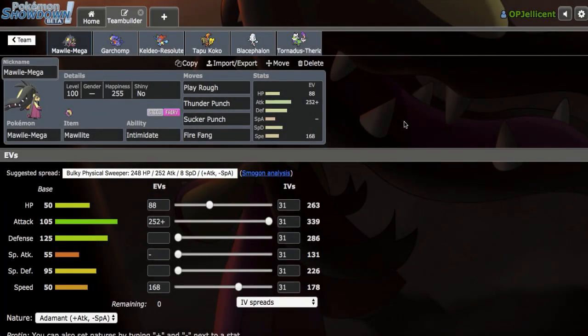Hey, what's going on everyone? I'm the OP Jellicent. Going to be laddering up in OU using this team right here - I got a Mega Mawile on it. I believe it's the one I used for the Garchomp team builder video. We got Mega Mawile, all-out attacker set right here with four attacks: Play Rough, Thunder Punch, Sucker Punch, and Fire Fang, which is definitely very nice coverage.